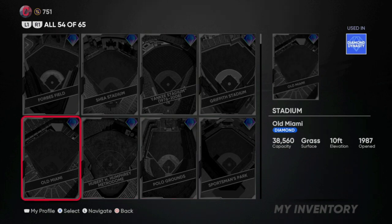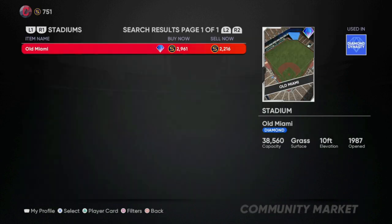There are huge profits you can make from every single stadium — you can make about 300 stubs per stadium. As you see right here, you can buy Old Miami for around 2.2k stubs, just a little bit over that, and then you can resell it for 2.9k. Just that alone is going to make you over 400 stubs after taxes.